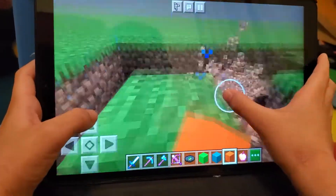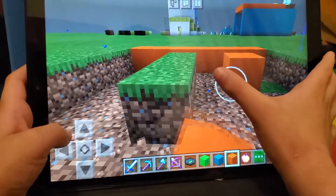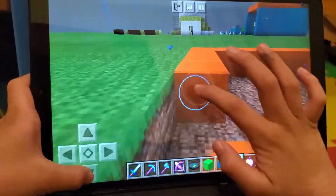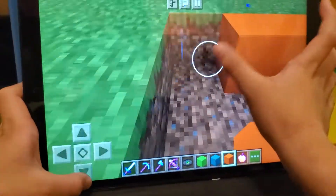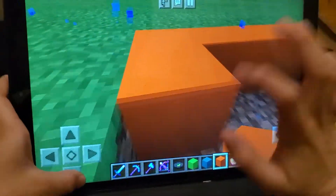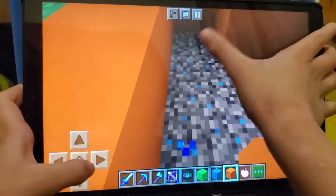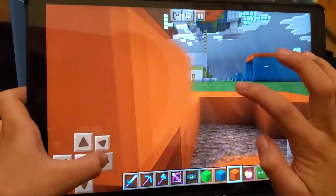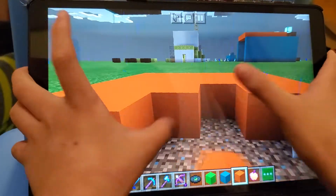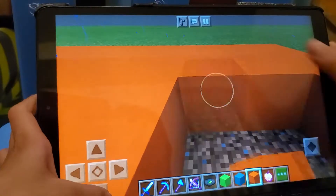After you've done that you make the walls and then you make the ceiling. After you've done that you are supposed to make a jukebox and find a music disc that's the same color as the parrots so it will dance to it. So I'm just filling in the floor with orange concrete right now. And I'm done.